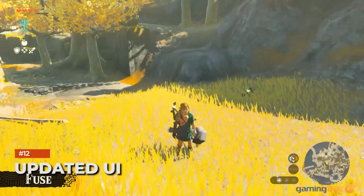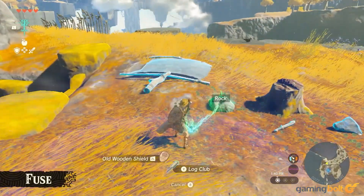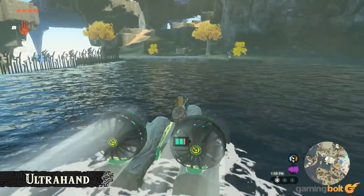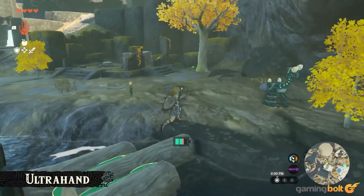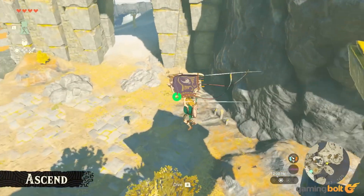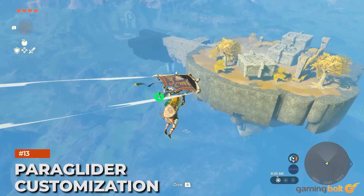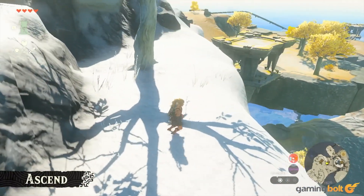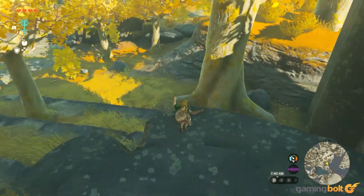Updated UI: Tears of the Kingdom is refining the gameplay experience of its predecessor with a variety of quality-of-life improvements, including updates to the general UI. The Start Menu now allows players to navigate all of its screens using the L and R buttons to quickly snap between pages, rather than scrolling through them using the right analog stick. It's also been confirmed that all of Link's abilities will now be accessed via an Ability Wheel. The Power Glider will continue to be a major part of the core gameplay loop, and it will also come with various cosmetic customization options, with a variety of different looks seen across previews.